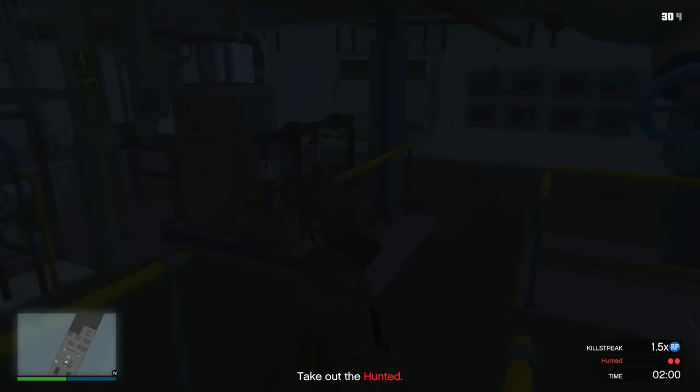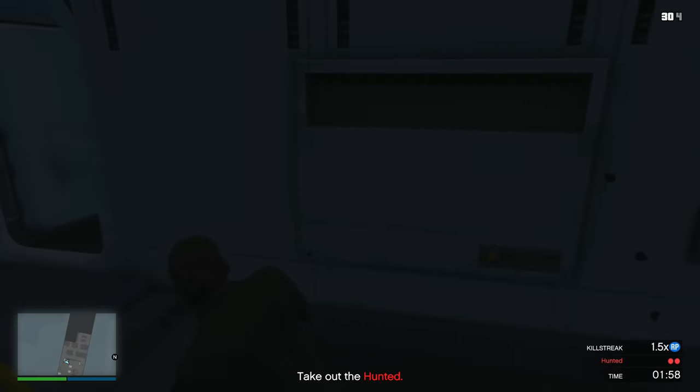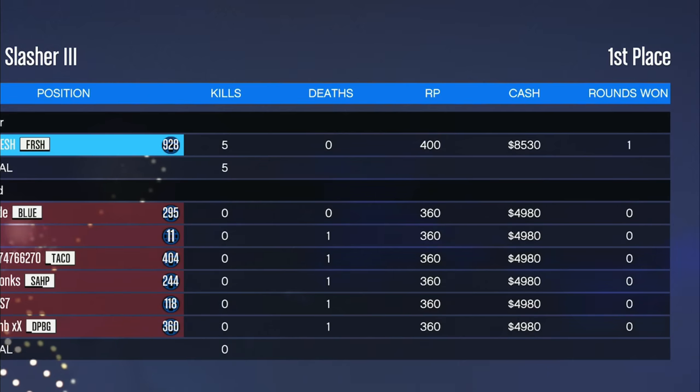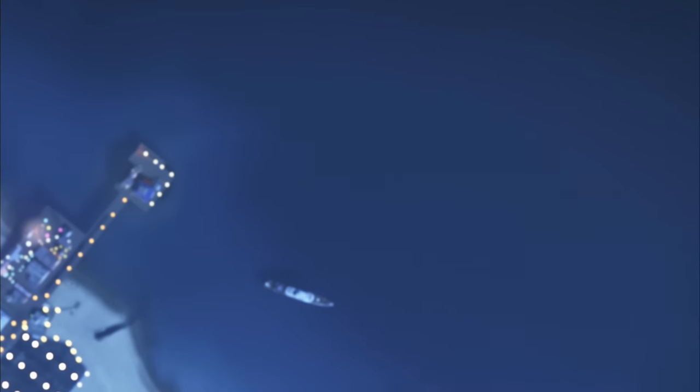Let me show you guys exactly how much money you get every time you win one of these rounds. When you win a round as the Slasher, you get paid eight thousand five hundred dollars. The losing team gets paid only four thousand nine hundred dollars — just a little bit under five thousand. I know that doesn't seem like a lot, but at the end it actually adds up.